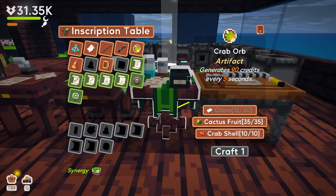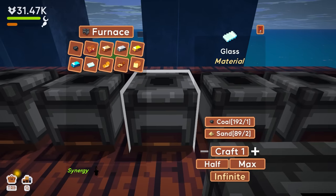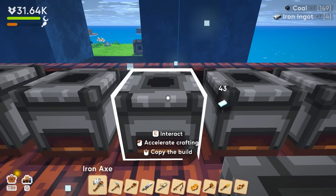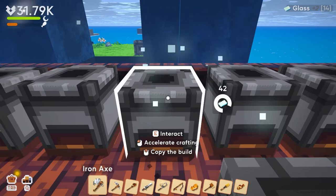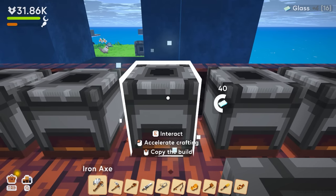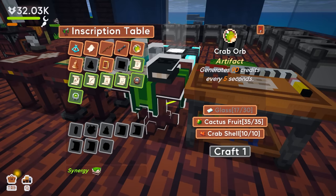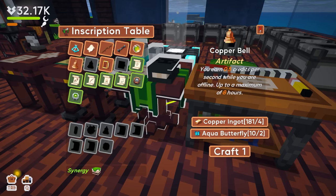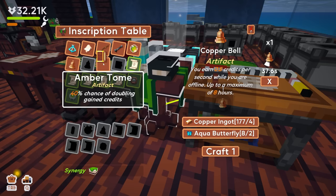There's also a crab orb upgrade — it's glass and cactus fruit, oh my gosh we can absolutely do that! Glass, max 44 — let's go! That will give us more credits per second too. We're at 31,000, so 90 credits every five seconds doesn't seem like much, but any is better. We also need an amber tome that gives a 40% chance of doubling gained credits — that means most of the time we'll be doubling our credits.